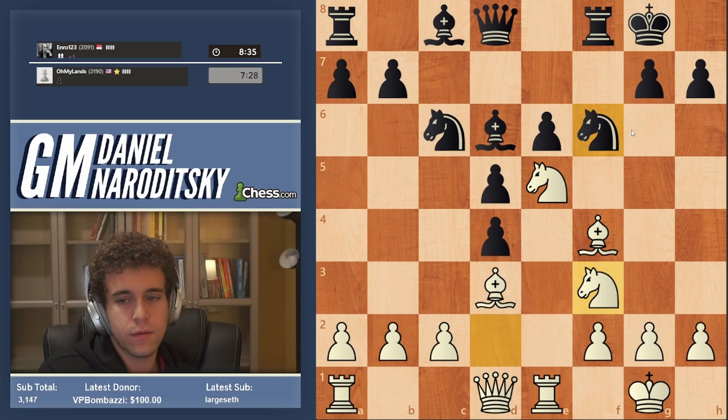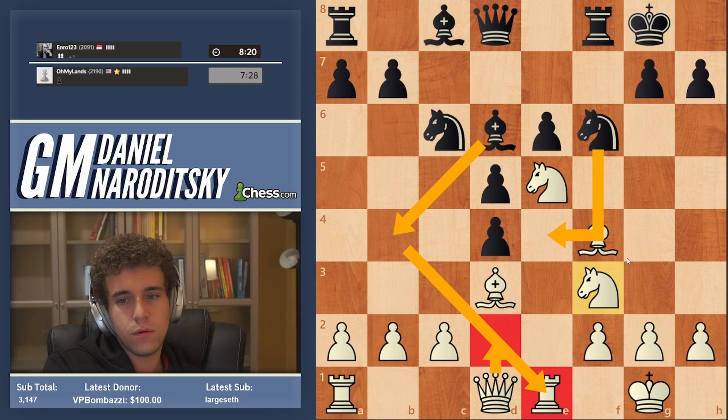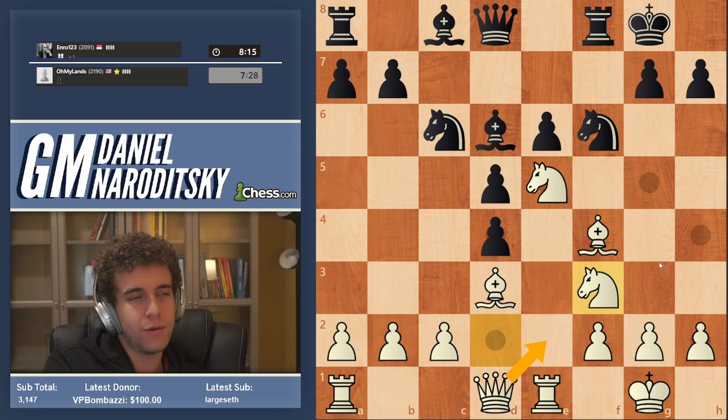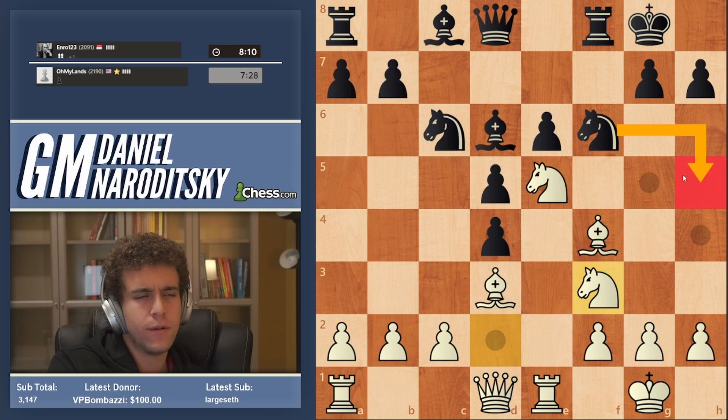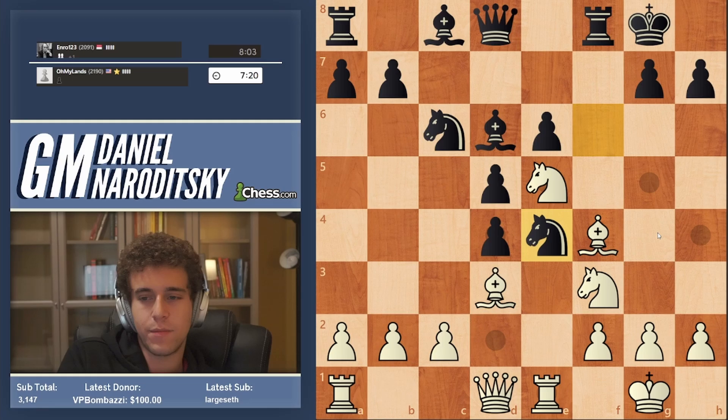Queen d2 — I don't really love because it potentially walks into a skewer and potentially into Knight e4. Queen e2 depends on what Black does. Am I concerned about Knight h5? No — I can always just move my bishop back. That's why we brought the knight to f3, so that any single piece could depart from its controlling post and we'd still be okay.